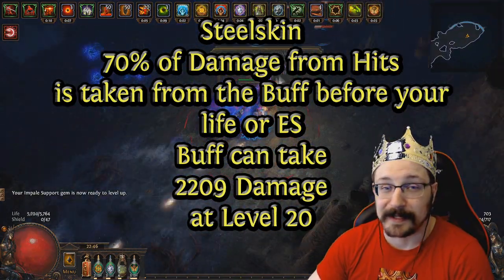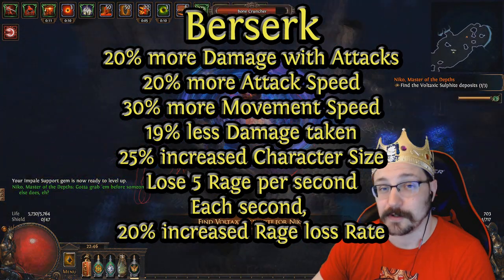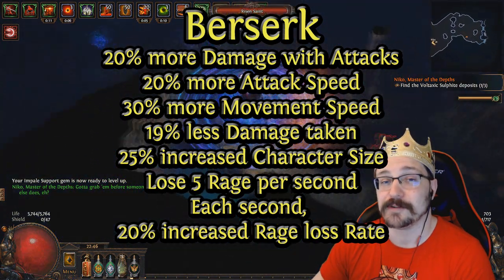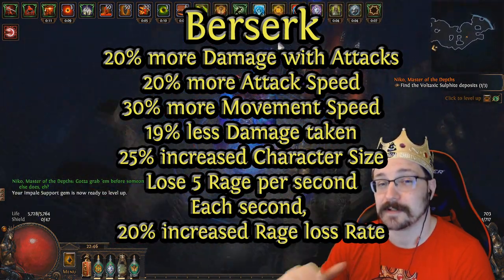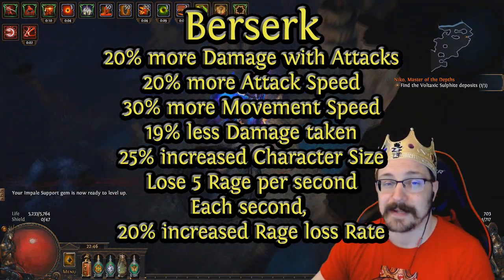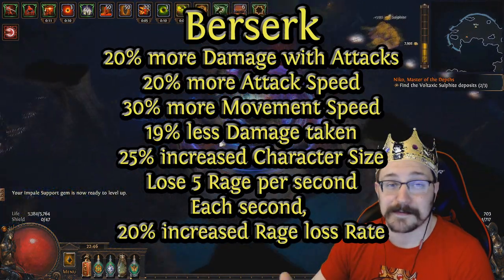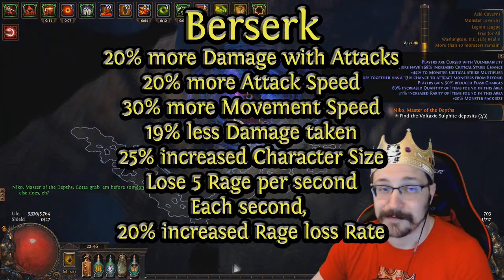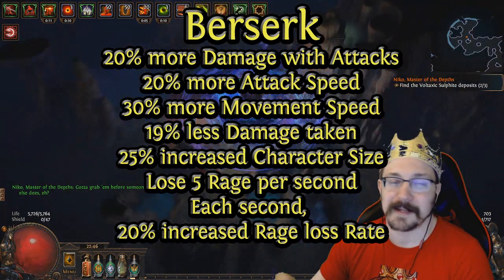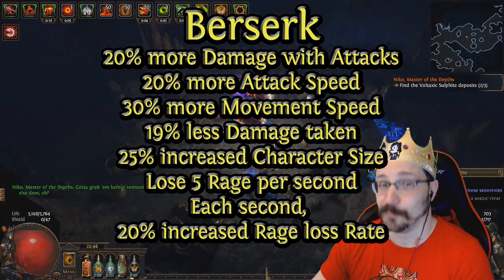The last utility skill I want to talk about is Berserk. What Berserk does is consume your rage but gives you a significant damage uptick and damage reduction. This skill is awesome — it's by far my favorite of the new skills added this patch. It feels really great when you hit it: you go fast, you do a ton of damage, you don't take very much damage. It's also another reason why I like using Rage Support in my main links, so I can have Berserk more often.